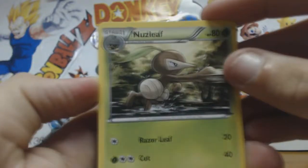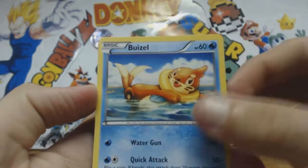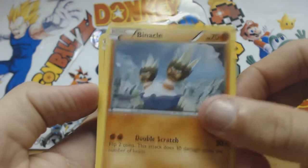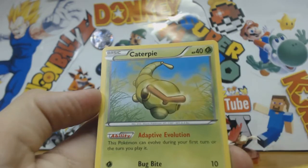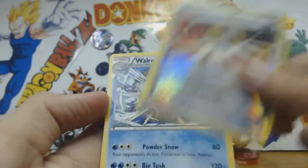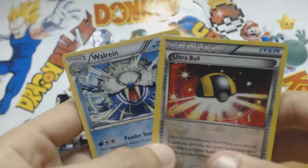So we got Nuzleaf, Dusclops, Pokemon Center Lady, Weasel, Binnacle, Ponyetta, Heliop, Caterpie, Ultra Ball, and a Walrean regular rare.